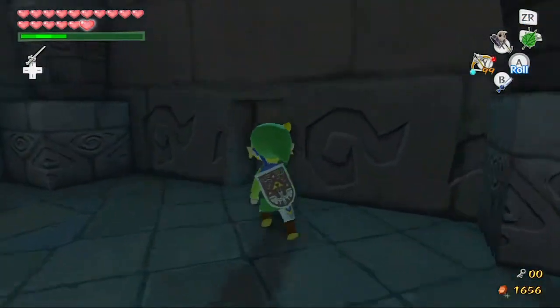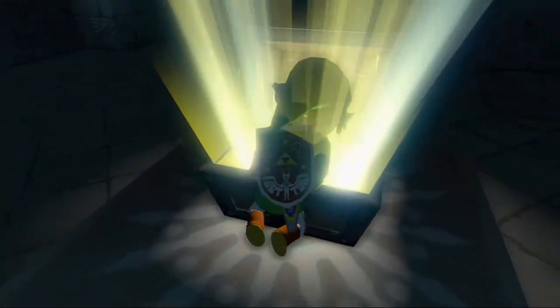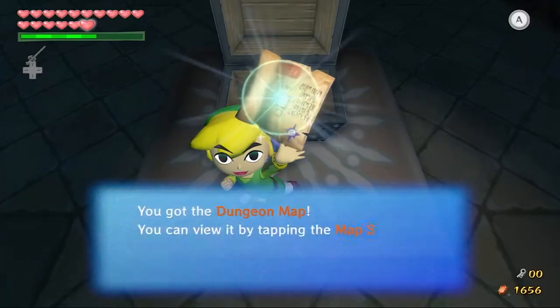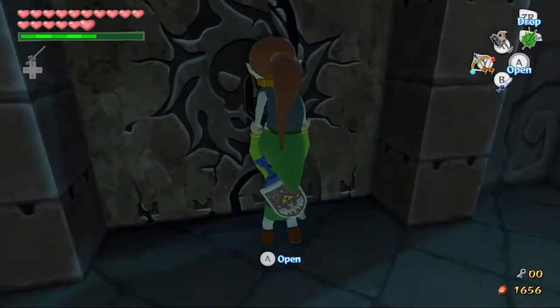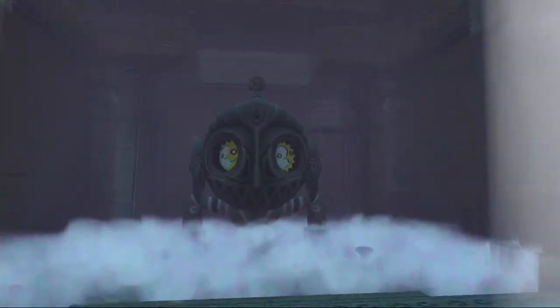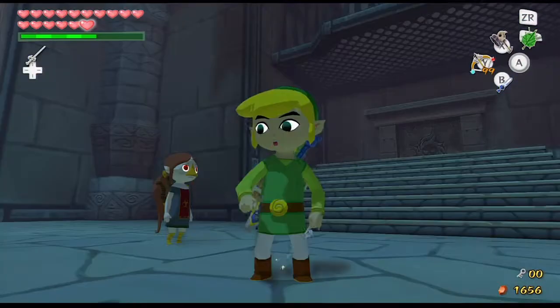With that we can go ahead and grab our magic meter because we need some. In this treasure we get - I believe - the map. Pretty cool, we get the map first and foremost, and then once we get the compass I think someone's going to tell us that Medli is going to be appearing on the map screen so if you get lost or separate you can know where she is.